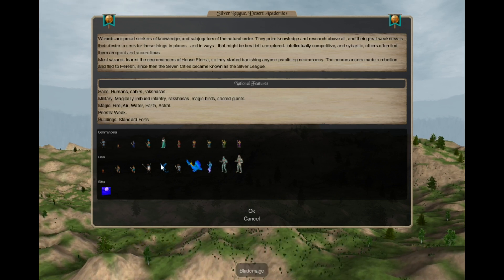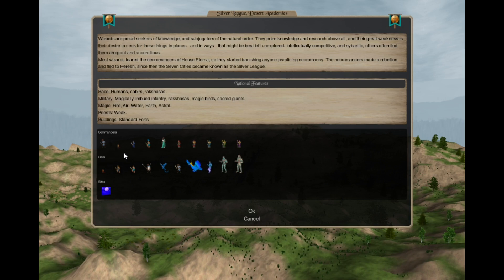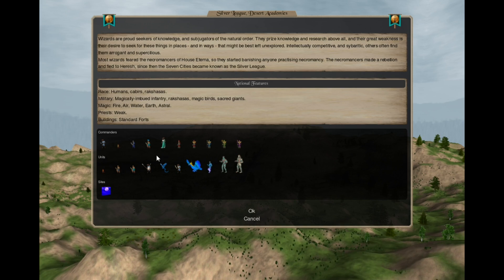That's all for the recruitable units. I have no idea if I balanced the cost properly — I am not good at balancing — but maybe I'll get some feedback later and adjust the numbers.